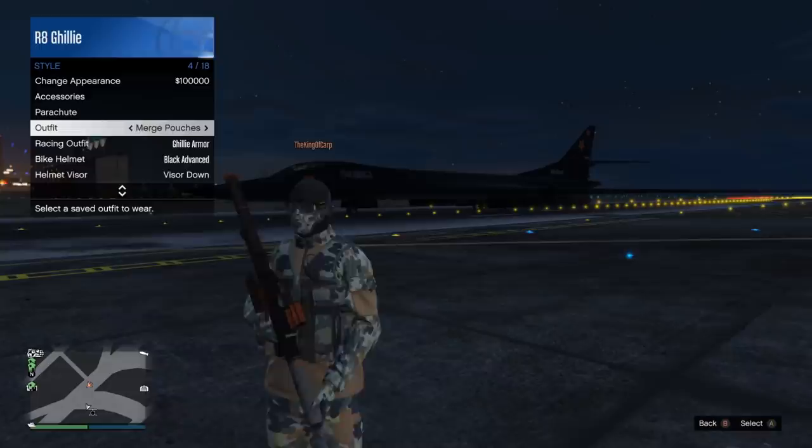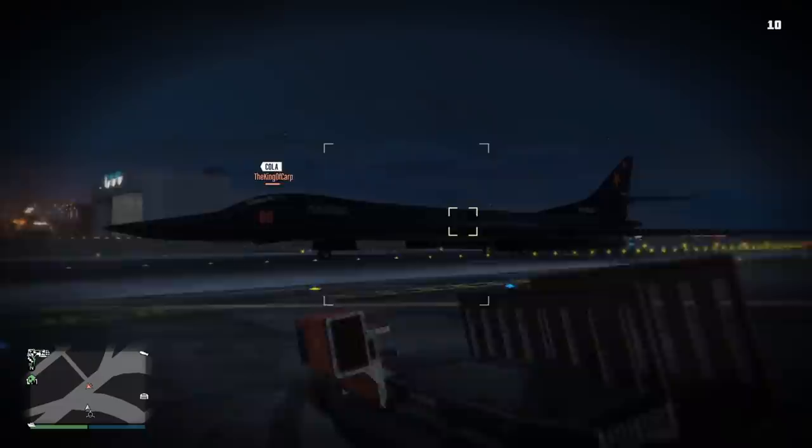My Starling has more weapons than this plane does. Even the Volatile can hold 100 bombs, which makes it at least somewhat live up to its name as a bomber — but this thing? No. 50 bombs. Copy-paste.